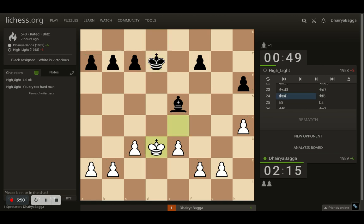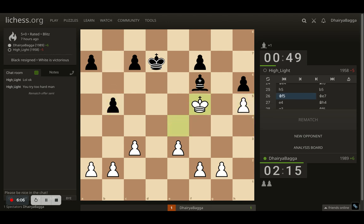Here opponent plays king to d7. I go with king e4. Bishop goes back, which allows me to play h5 first — I have to save the pawn. I want to keep my pawns on light squares so that the bishop becomes ineffective. Here comes opponent playing b5 and I went with king to f5, attacking the bishop. Opponent saves with the king by placing it on e7, and now I place e4. My idea is to push the pawn forward to cut off the bishop's diagonal.